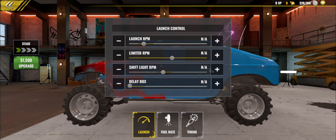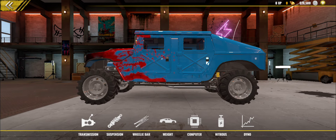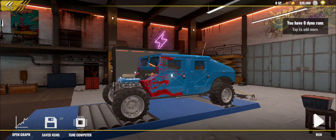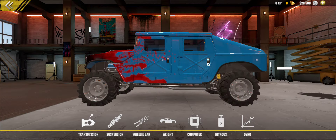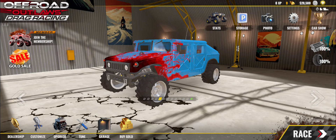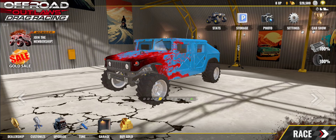So in the tune menu — of course we can tune the transmission. This is a build video, not a tune video, so don't ask me for the tune, though I'm kind of giving it to you already. In the suspension you still have your bump, rebound, extension, stiffness, and clearance. On the transmission we have six gears. Weight reduction is in there, and the computer where you can tune your launch RPM, limiter RPM, shift light RPM, and the delay box. We have fuel rate, time, and ratio. Nitrous — we don't have that installed. Let's see what the dyno looks like. It looks almost like the other games just in a different garage, and we don't have a dyno run, so I'm not buying that at the moment.